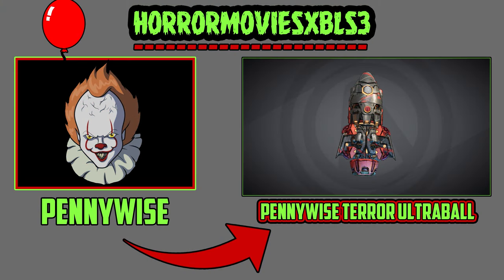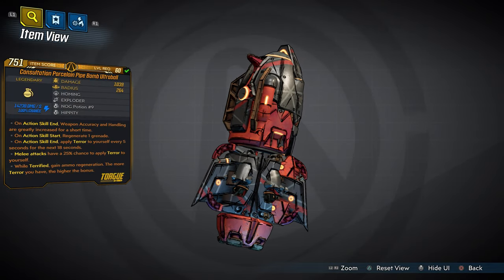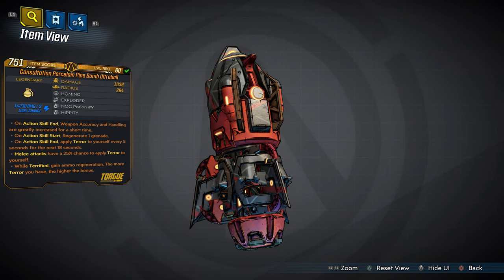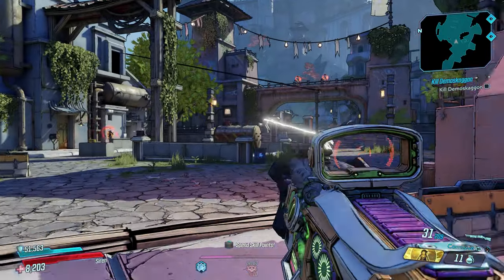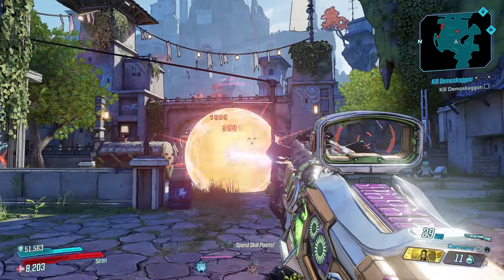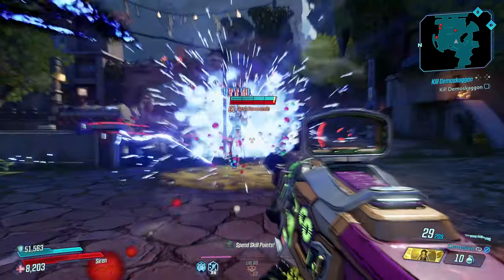Showcase time! First up we have Pennywise — the inspired grenade mod, the Pennywise Terror Ultra Ball. This is an all-elemental grenade mod and you guys will love it. I wanted to create a funhouse effect on this porcelain pipe bomb ultra ball. Some of you guys have been asking me to mix a porcelain pipe bomb, and I got it in the form of the Pennywise Terror Ultra Ball. There are so many easter eggs on this grenade mod, but I want to showcase one in particular — but first, let's throw it.